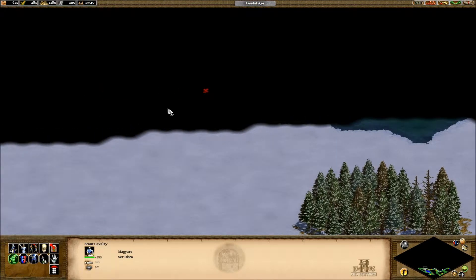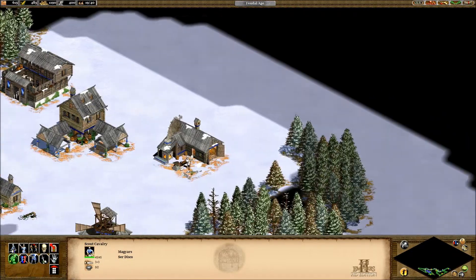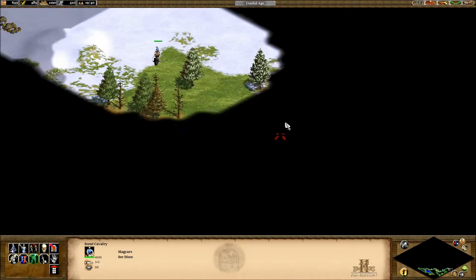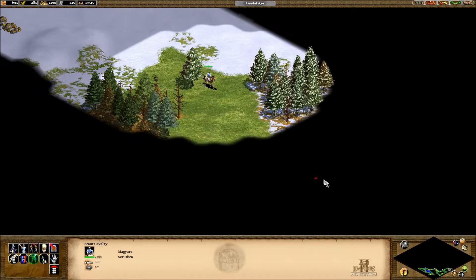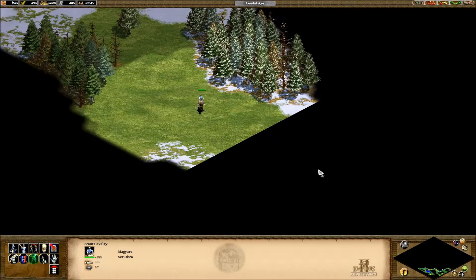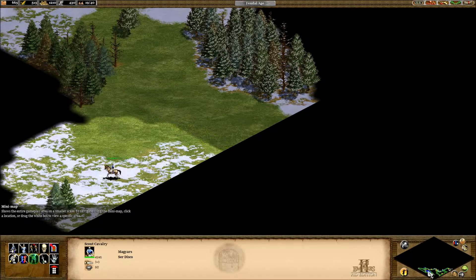Come up here and see what's this way. We need to start making walls soon, start claiming land. Go to the edge of the map. I need to see where the world ends here. Now come all the way back so we can get rid of this black on the map.